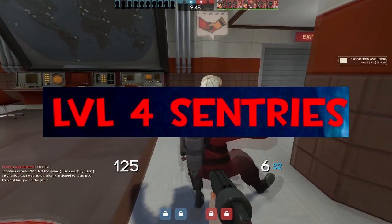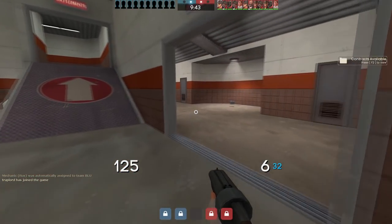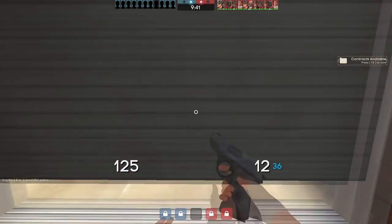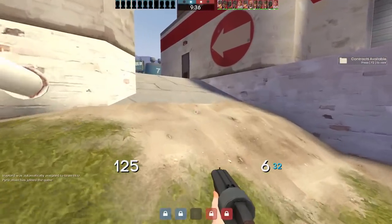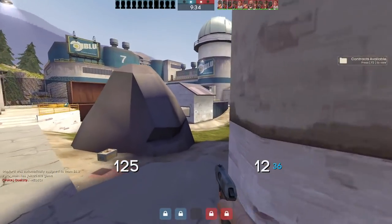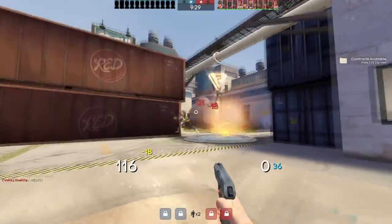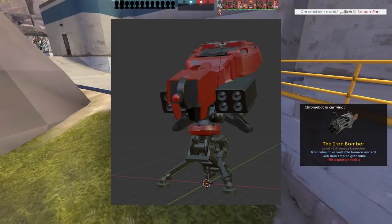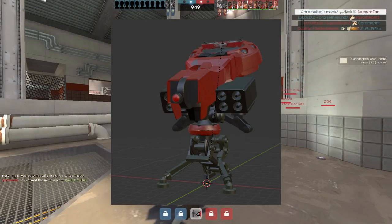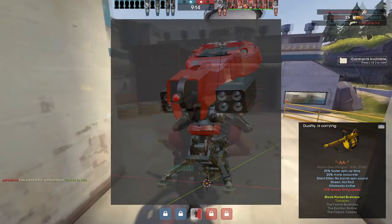Level 4 Sentries. Besides the obvious jokes on the TF2 subreddit, the only relevant information I found relates to a boss from the Mann vs. Machine prototype called Raid — more on that later. The boss was called Mecha Level 4 Sentry, and files possibly related to it were discovered before May 2013. A supposed model was also leaked, showing it was supposed to have two rocket launchers, a laser pointer or actual laser, and a teleporter on top — possibly to teleport fellow robots.